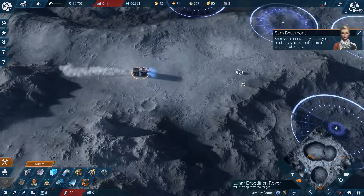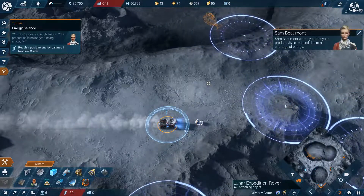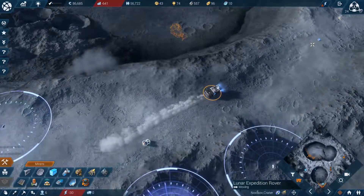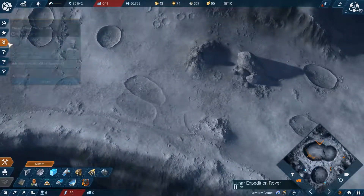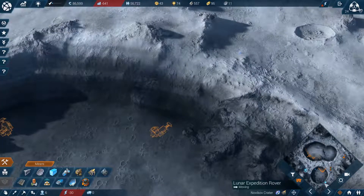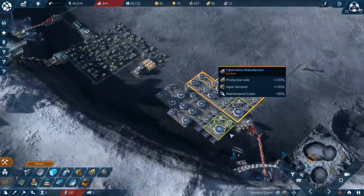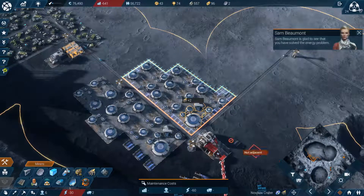Your facilities are consuming more energy than you are providing - this reduces their productivity. Ready - want me to take this tow to the orbital station? Underway.